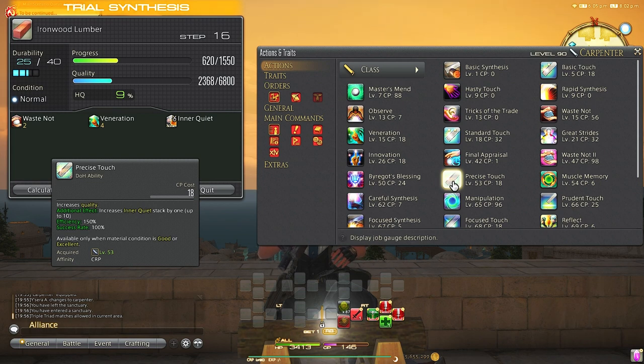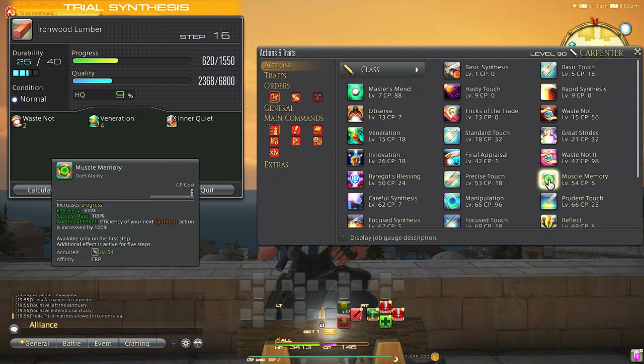Precise Touch is a great ability that can only be used when the condition is good or excellent. It also gives you an extra stack of Inner Quiet, so using it when you can will grant you not one but two stacks of Inner Quiet during these conditions. Important to use where you can.